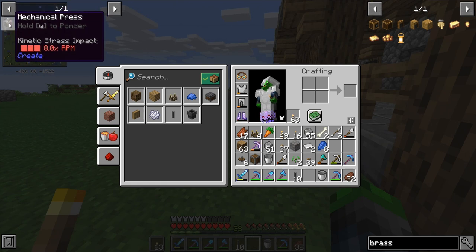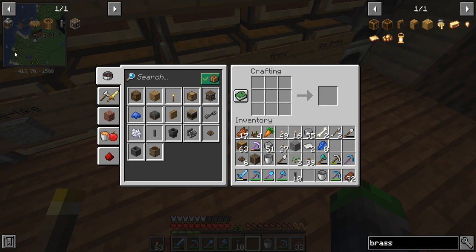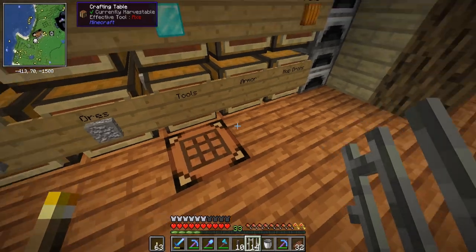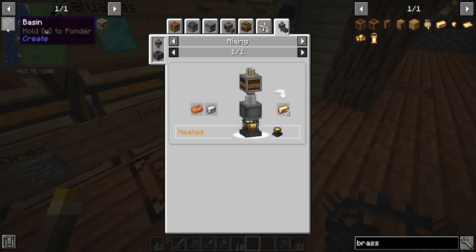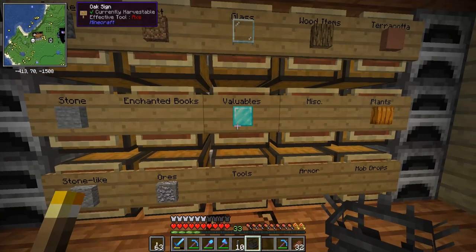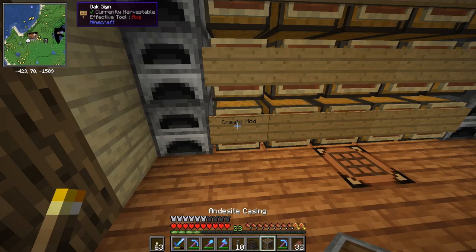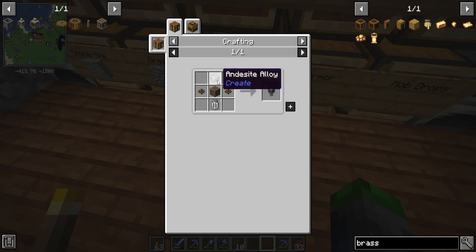Let's look at making the mechanical mixer so we can get into some brass, because that will open up the rest of the mod. After that we'll be able to start getting into some really advanced stuff. The blaze burner uses two iron bars. We got an empty blaze burner — I believe it's like a furnace. We need a mixer and a basin. We can actually make the basin right now. All our Create stuff is gonna go here.